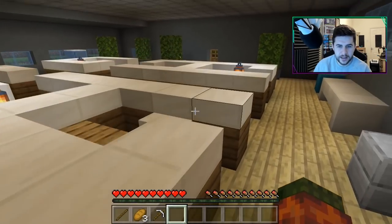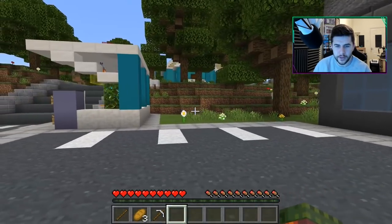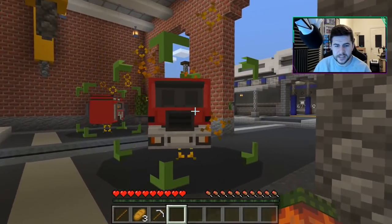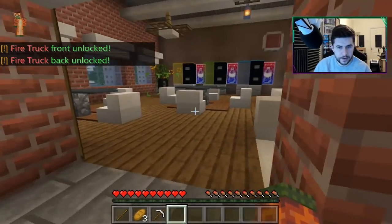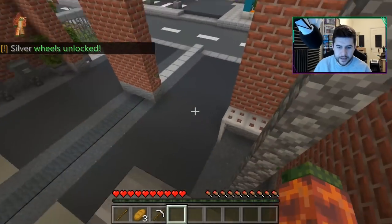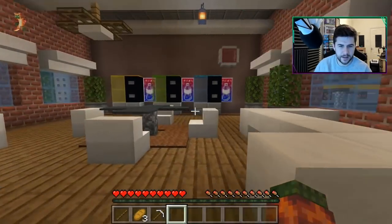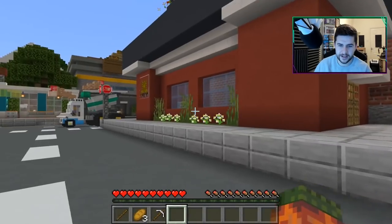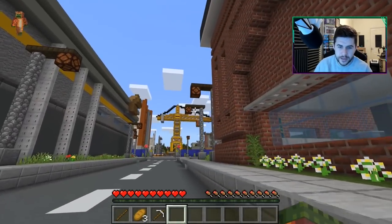I reckon there could be something on the roof. One thing I'm not finding many of is wheels — they seem to be escaping me. There's still one up there I haven't gotten yet. I managed to miss this one: a fire truck! This is definitely one part of town we have not been to. We found fire truck parts and some silver wheels as well. I think the way to get to the roof is this way — there might be a ladder on the outside somewhere.